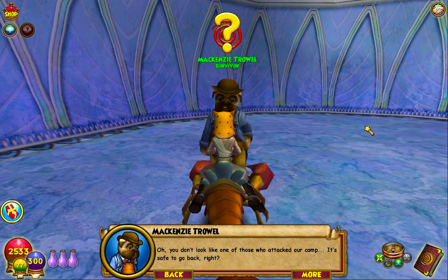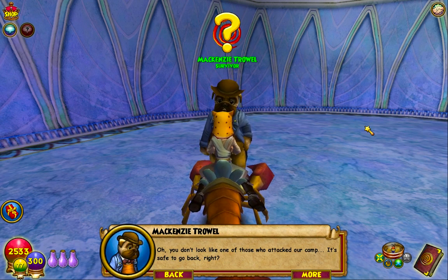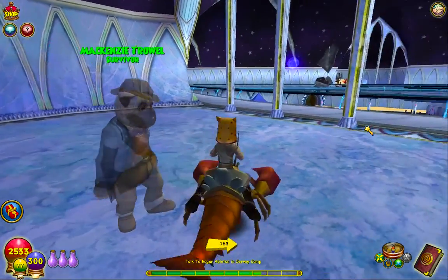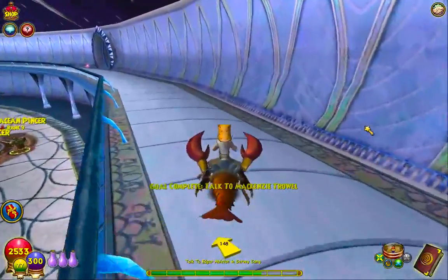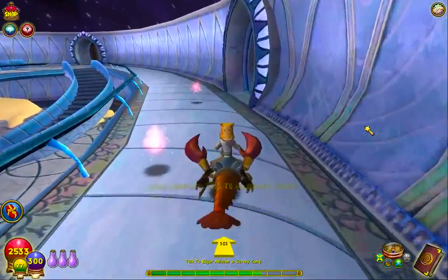'We are on a lobster, sorry — we scared you.' 'Oh, you don't look like one of those who attacked our camp. Is it safe to go back?' 'Yeah.' 'Very well, then.' That's it? Really? Alright, where to next? Edgar, mate, where are you at? We need you, come on, man.